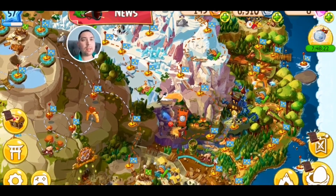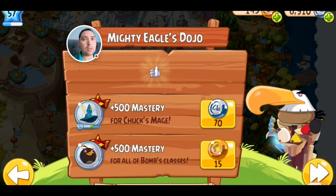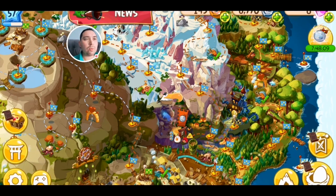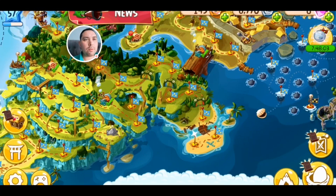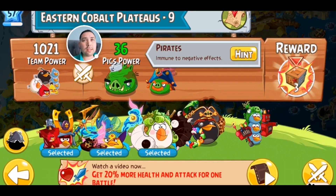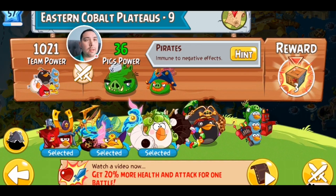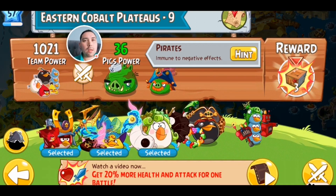So let's have a look around the map. Now this thing here has got a red mark on it. This is my Eagles Dojo. I can spend some of these — I'm not going to spend any of these golden coins because I'm not sure where the best deals are or what the best thing is. Now there's this other one here flashing as well. Does that mean I haven't completed it? This is Eastern Cobalt Plateaus 9, Pigs Power 36. Let's stick with Red, Chuck and Matilda. Let's just press play and see what happens.